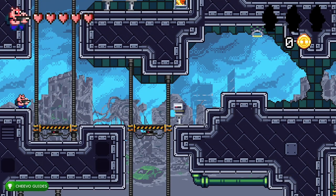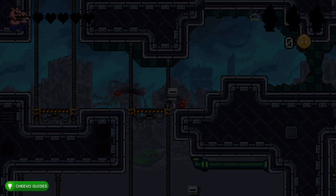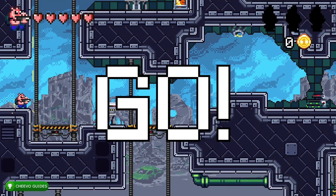I'm going to show you how to get all of the achievements in just about five minutes. The first thing we want to do is go ahead and die — we're going to pop the achievement called 'First Blood,' worth 10 Gamerscore, for dying.